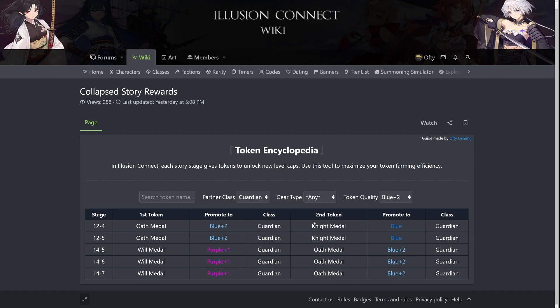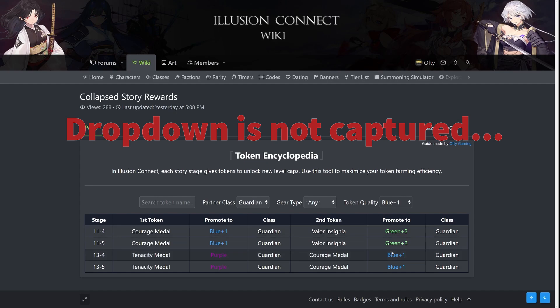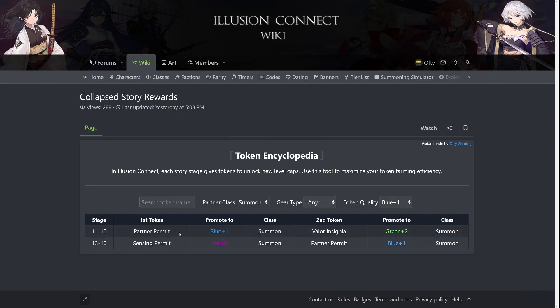Now I'll switch to the tool to show you why. Here, because I selected guardian and blue plus two — as you have seen in the tool — in the game UI, you can farm in chapter 12, stage four and five to get those. You can also farm in stage 14 to get purple plus one as well as blue plus two. This is just for guardian and blue plus two. If you're interested in any other qualities like blue plus one, or any other class like summon, you can do this as well — it will show you which stage you should look for.